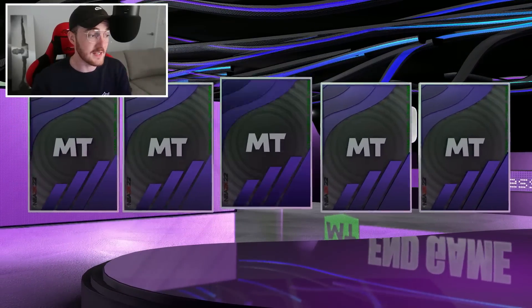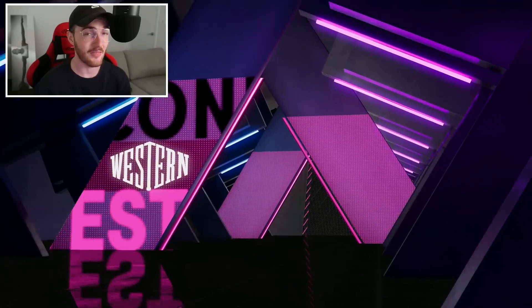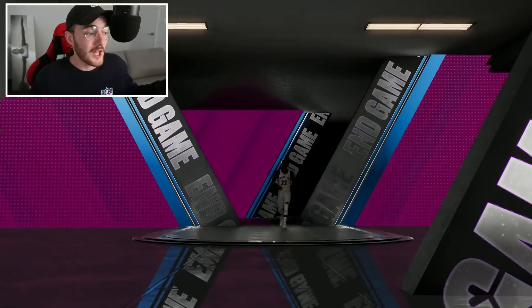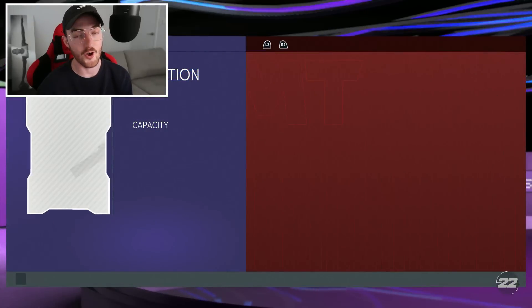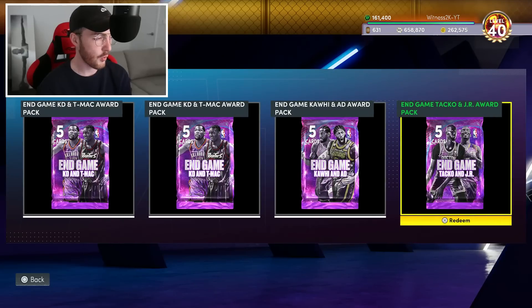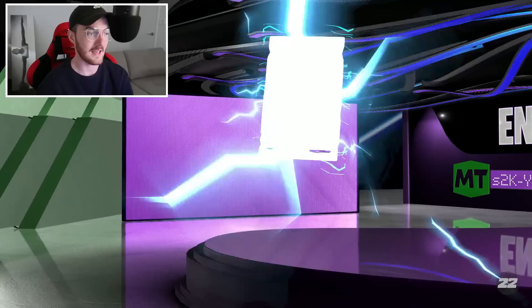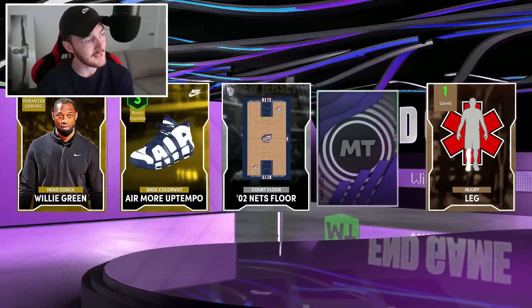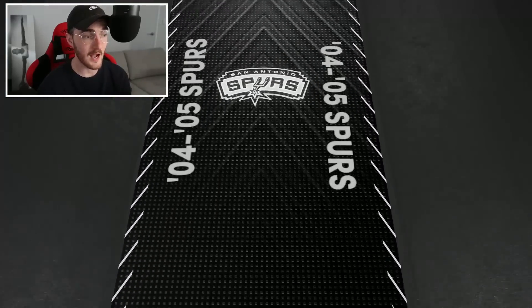These should technically still be a 25% chance at getting a free dark matter, but I've heard a lot of people saying these free packs seem to have worse odds - and that wouldn't necessarily surprise me. Allegedly the odds aren't as good - I'm not confirming anything, just rumors from the Twitter sphere. Next up I think it's Tacko and JR, then KD, then AD and Kawhi. Let me get a Tacko - where are the dark matters at?